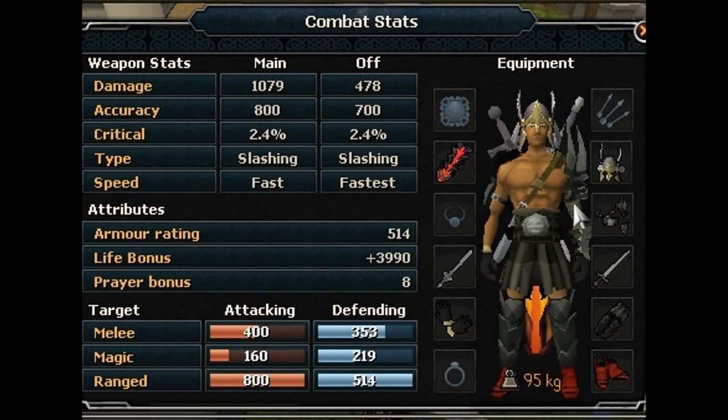For your gear, depending on your defence level, I would take the best armour you can wield or afford. For a helm, I would use the best possible such as a Neitiznot if you can, a Runefall Helm, a Berserker Helm, or Void if you are going to be using Void. A fairly good cheap armour set for medium defence levels are the Barrow sets. They are fairly cheap and provide very good bonuses.